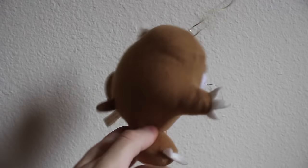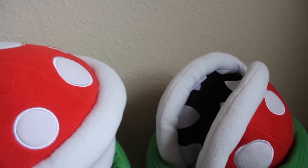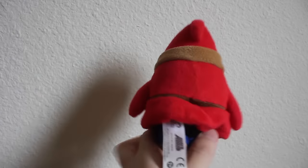The Vic Tokai Monty Mole plush. The Hashtag Collectibles Piranha Plant Puppet — so nice, I had to buy them twice. One Global Holdings Shy Guy plus three Little Buddy Shy Guys — brings our total up to four.